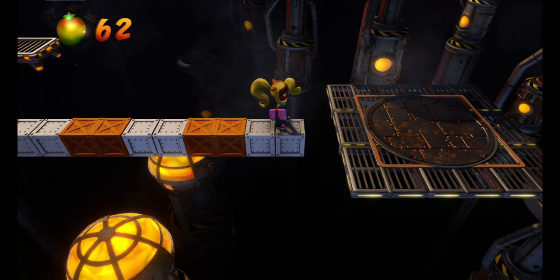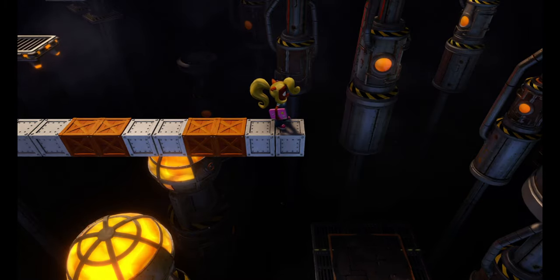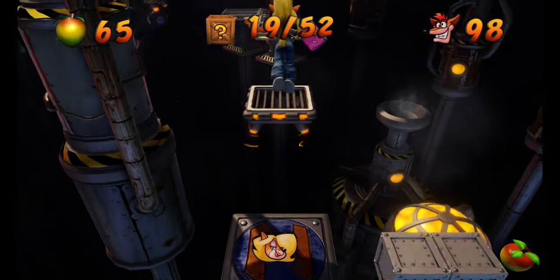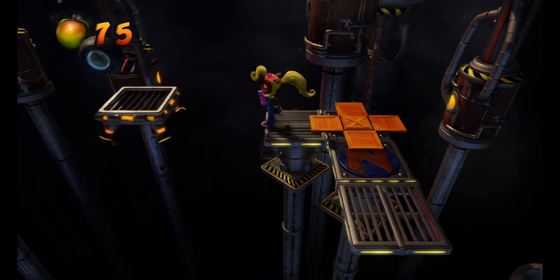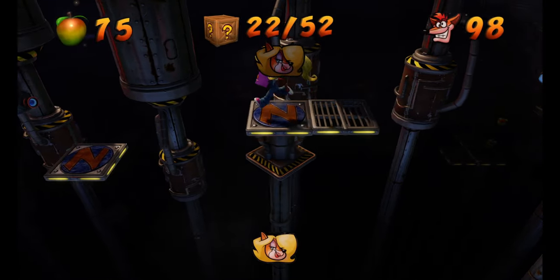Because the moment you hit this platform, it's on a timer and it's going to fall, and it's never going to come back. So make sure you get those boxes pretty quickly. We're going to work our way up. This checkpoint will be our 21st box of the level. We're going to make our way through, pass the obstacles, get our second token for Tawna.